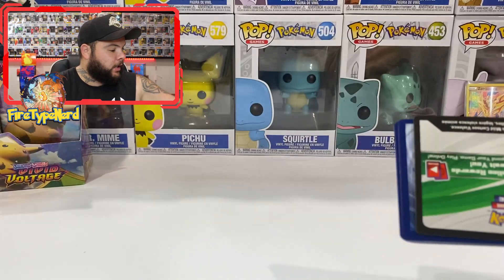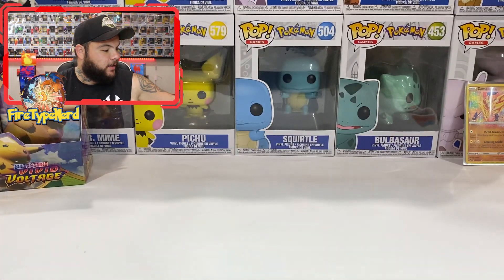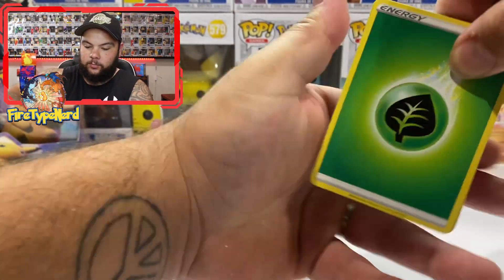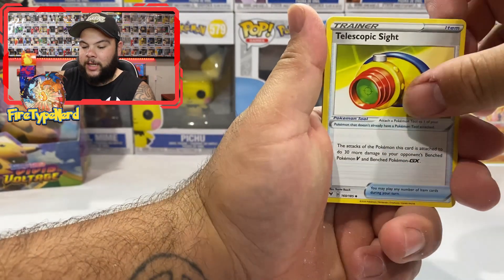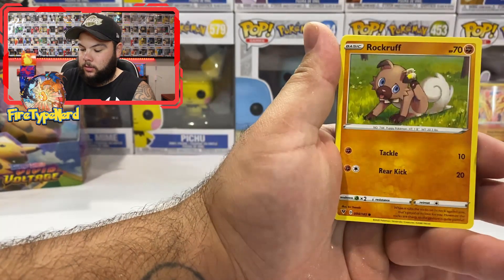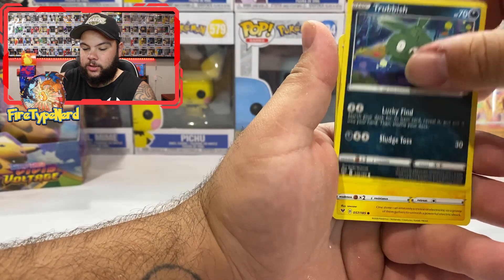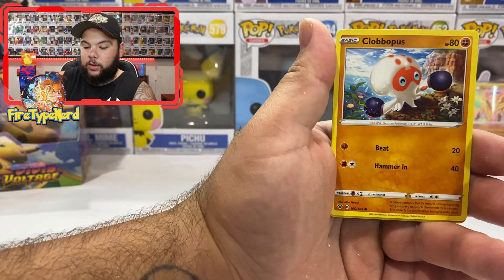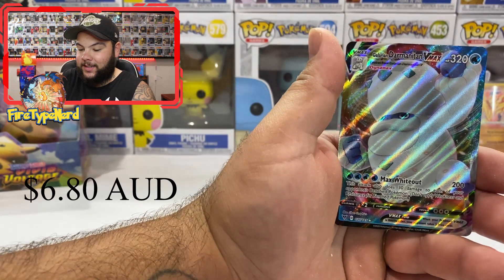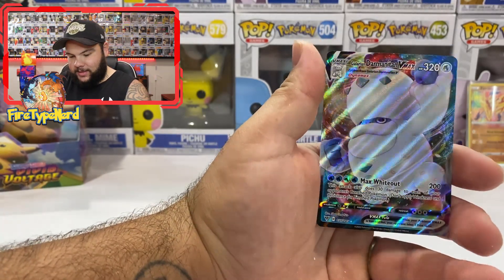We have a green and white code card. Could our first really good pull be a Rainbow Rare Chubby Pikachu? That would be insane. Telescopic Sight, Feral Horn, Gogoat, Rockruff, Whismur, Trubbish, Tynamo, Klinklang, Kakuna, Maractus Reverse Holo — and a Galarian Darmanitan VMAX! That is awesome.